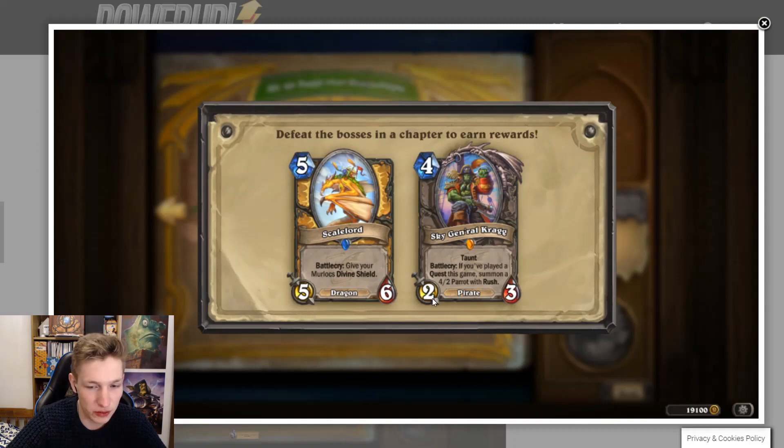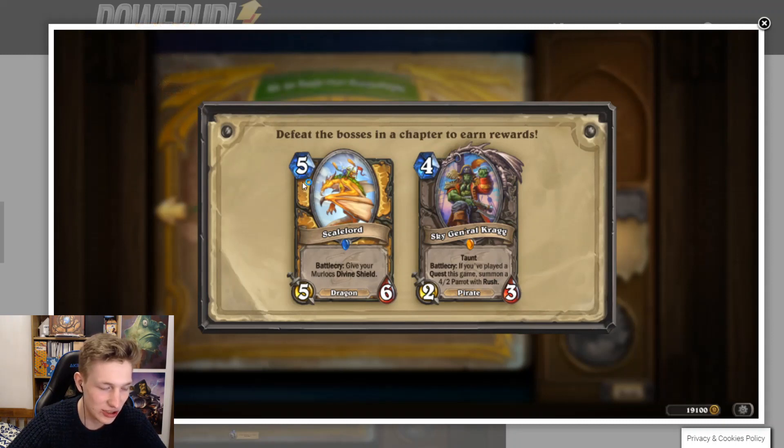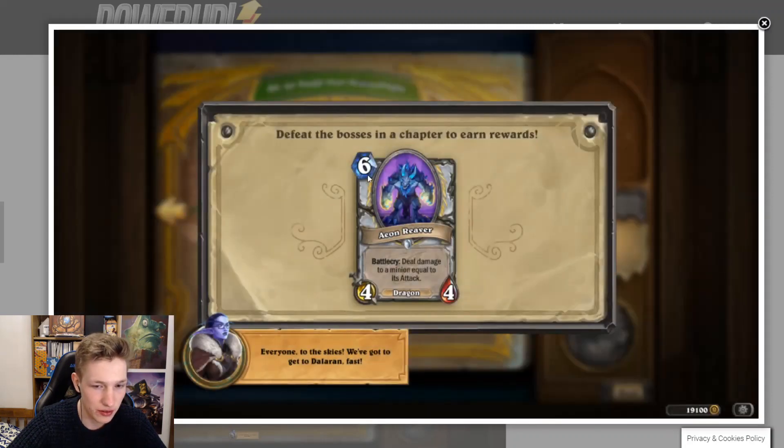Sky General Krag'wa — four mana 2/3 Taunt. Battlecry: if you've played a quest this game, summon a 4/2 bat with Rush. This goes in any quest deck that needs tempo — not like Priest which has resurrect stuff. You'd probably want to play this straight in Quest Hunter for instance. Really powerful in Quest Hunter, especially with the Rush and the multiple bodies. Would it go in Quest Druid? It's a very good turn five for Quest Druid if they haven't completed the quest yet — probably good enough for Quest Druid.